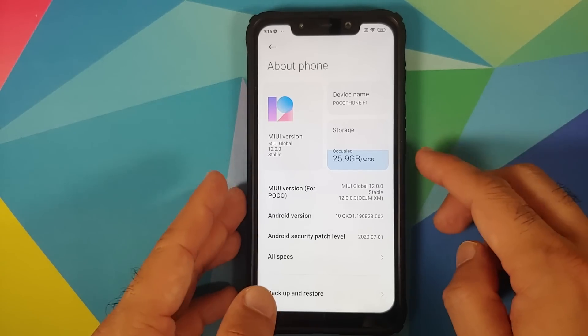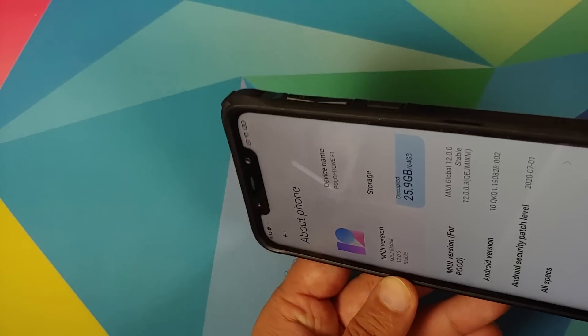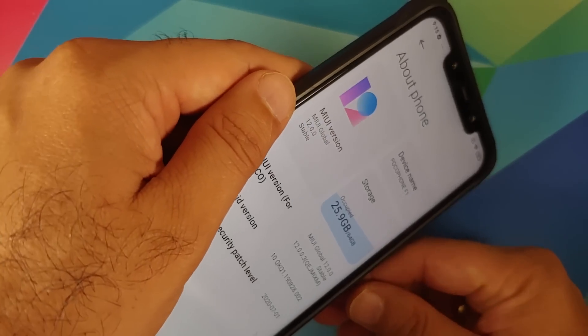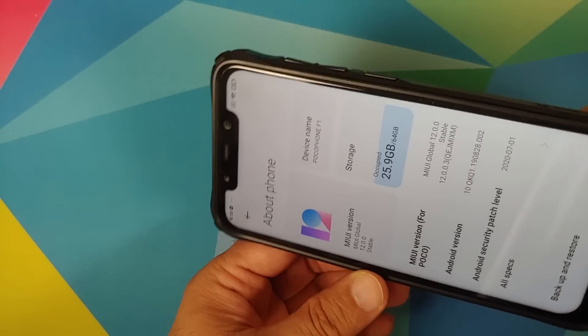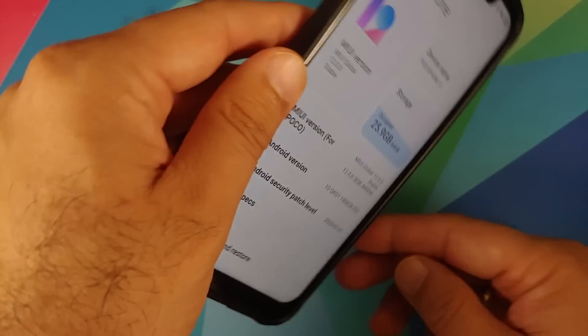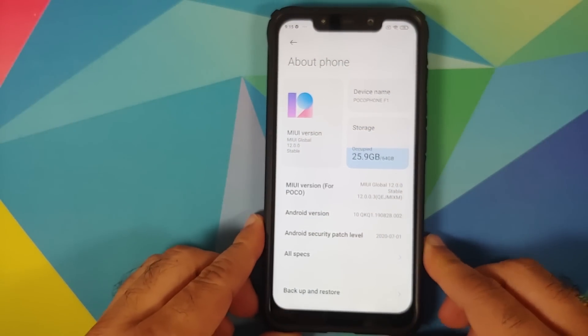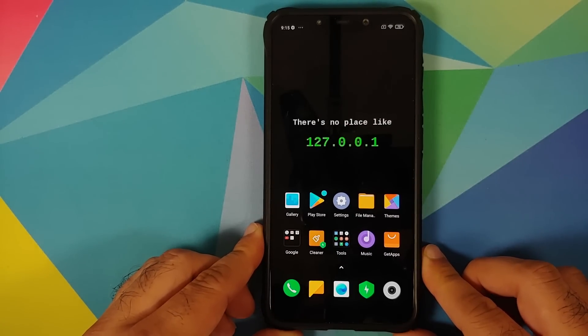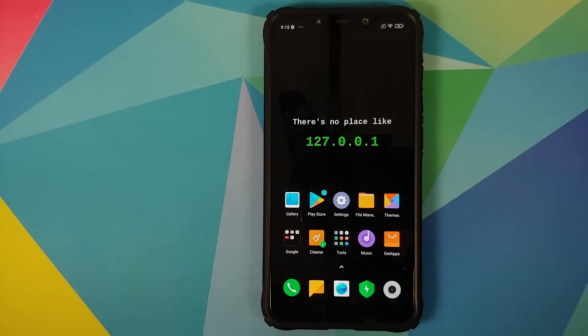One new feature: have a look at the storage icon. As I move my device you'll notice the water inside is moving. This is a new feature you find in MIUI 12.